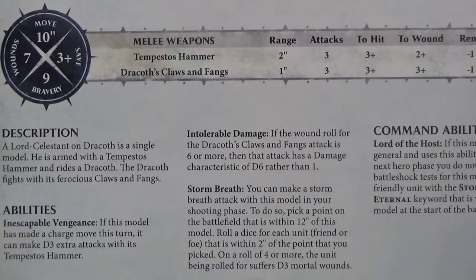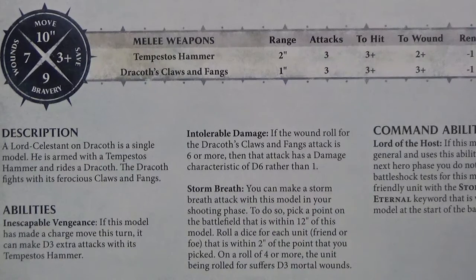Move ten inches, wounds seven, bravery nine, three-plus save. Tempest Hammer: range two, attacks three, to hit three-plus, to wound two-plus, rend minus one, damage D3. The Drakoth's Claws and Fangs — this is for the Lord Celestant on Drakoth. He has a range of one inch, three attacks, three-plus to hit, three-plus to wound, minus one rend, one damage.